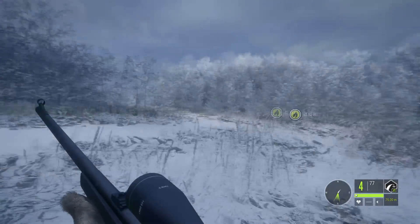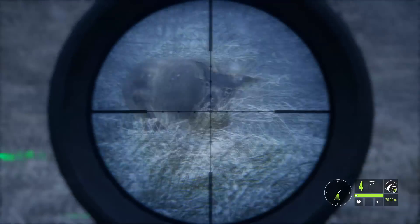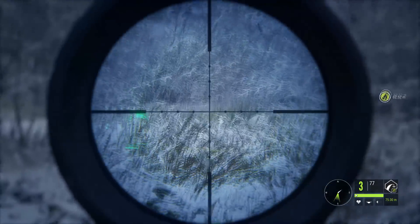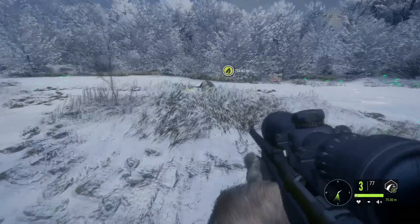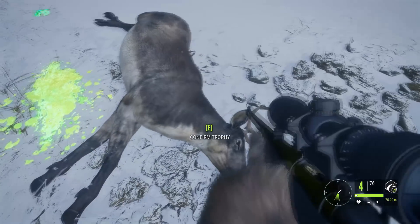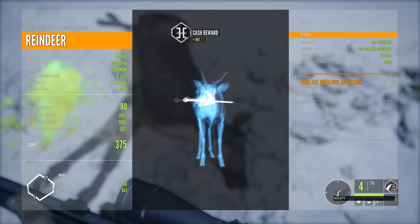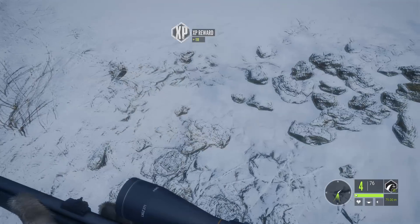Next is reindeer, where I prefer to go for neck and spine. The neck works when the animal is facing head-on, as this one is. I went for the center of the neck, staying towards the base of the neck. The reindeer drops in its tracks. Looking at the vitals, we did catch the neck bone towards the base. If it was a bit more head-on and I missed the neck, I probably would have caught the spine anyway.